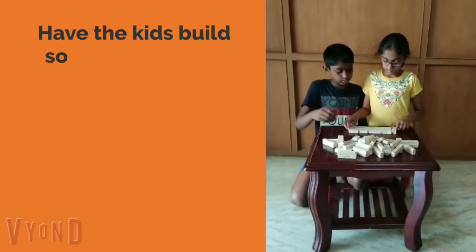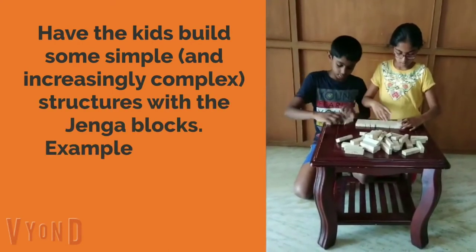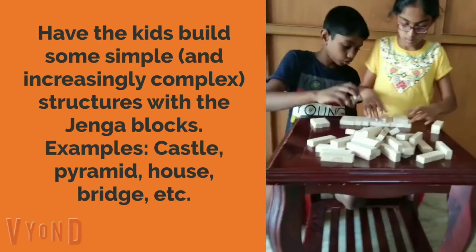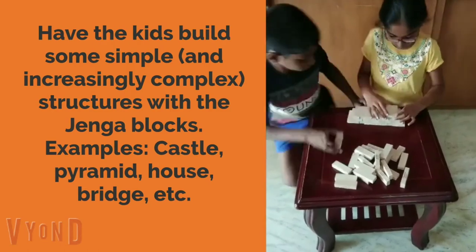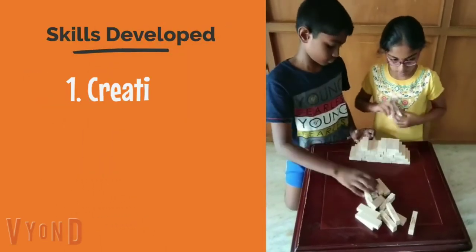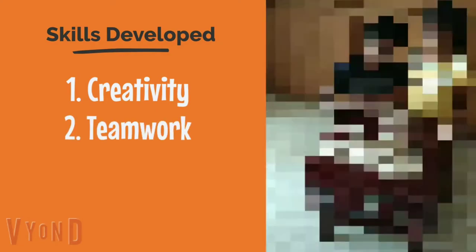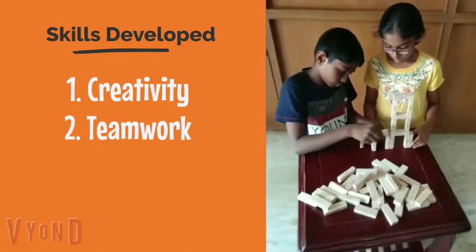Have the kids build some simple structures using the Jenga blocks. They could start with something as simple as a cube, cuboid, or even a pyramid, then move on to building slightly more complex structures such as a small house, a castle, or even a bridge. First, this brings out their creativity, and then most importantly, it fosters teamwork as they have to work together to make decisions and build the structure.